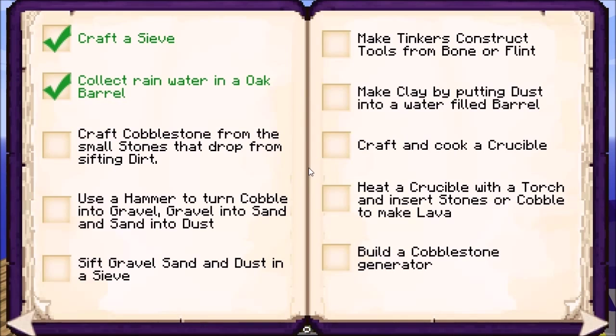Let's get back in this book — we did do that one. So now we need to create a hammer and turn the cobble into gravel, gravel into sand, and sand into dust.